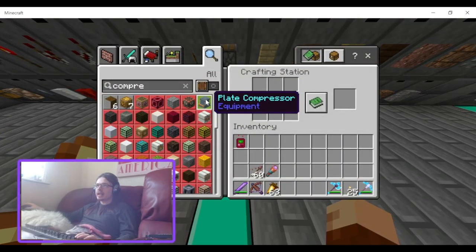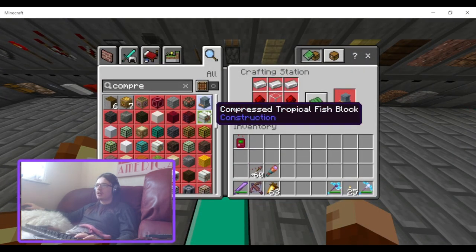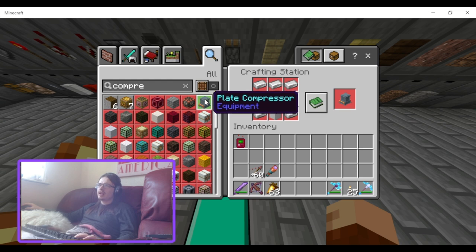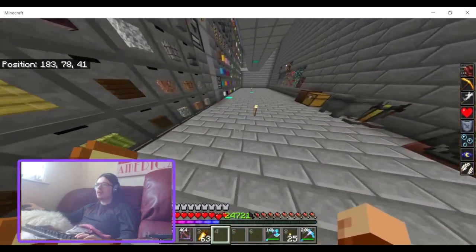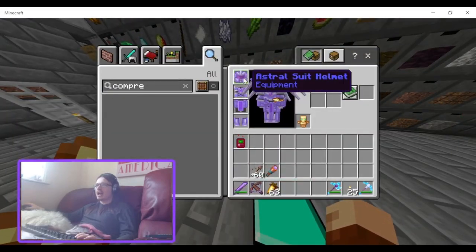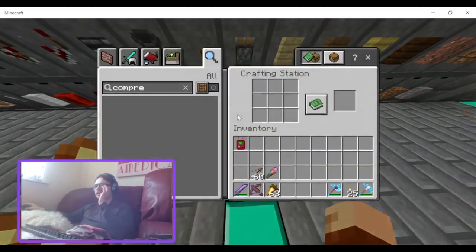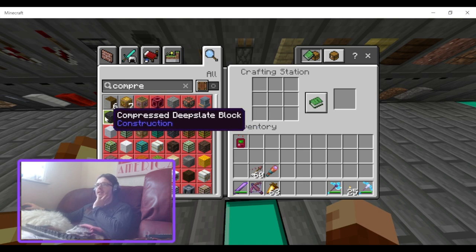There's the plate compressor — that's new. Compressed with three iron ingots and two dust... I'm pretty sure that's from the power armor suits, because you use that to craft some of the components. And there's compressed cobbled deep slate.